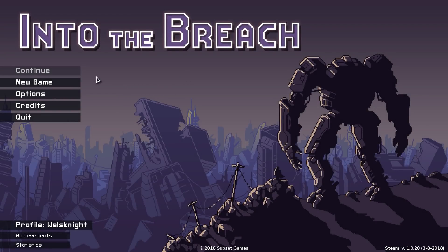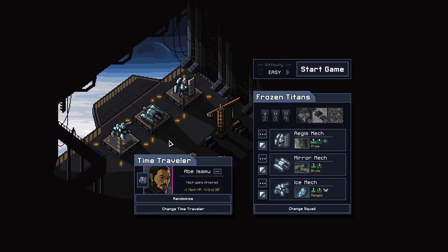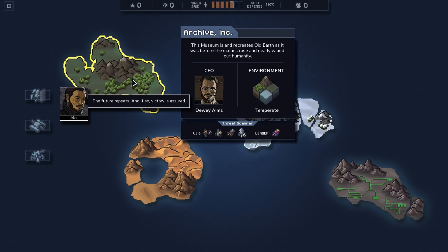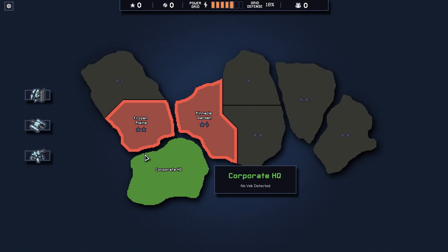Hey guys, Wells Knight here and welcome back to another episode of Into the Breach. I hope you guys are having an awesome day. Last time we played as the flame behemoths. This time we are going to give the frozen titans a try, see if we can figure these guys out. They rely on freezing, so let's start on the ice island.